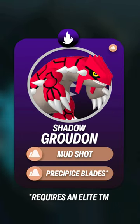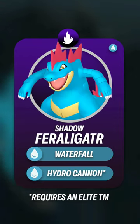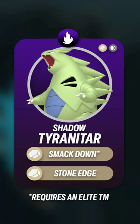For Shadow counters: Shadow Kyogre, Shadow Groudon, Shadow Rhyperior, Shadow Rampardos, Shadow Garchomp, Shadow Swampert, Shadow Feraligatr, Shadow Excadrill, or Shadow Tyranitar.